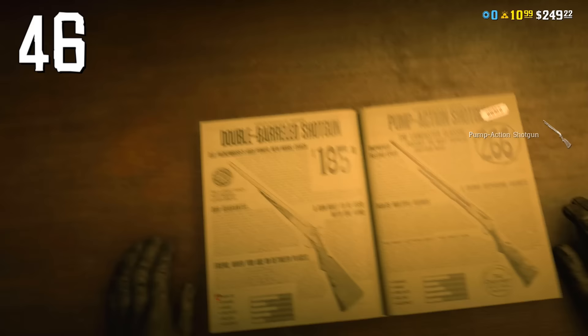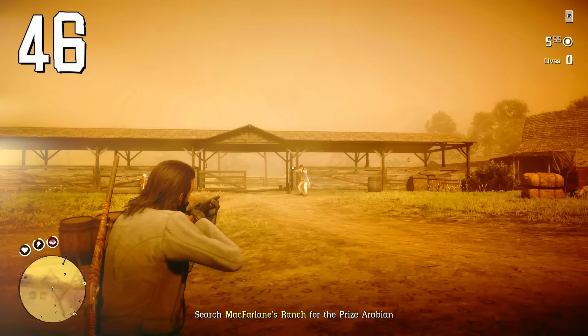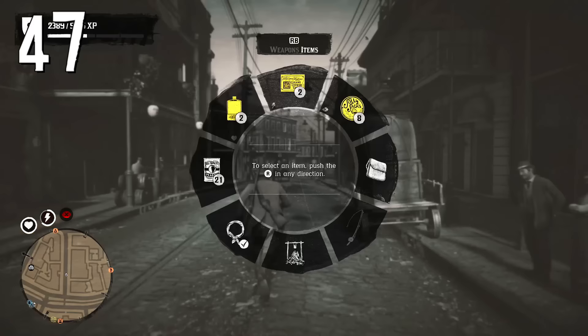Buy a shotgun as soon as you can — the best choice for beginners is the pump action shotgun. Shotguns make fighting NPCs much easier, but make sure you're only using the shotgun within a 15-step range or closer.